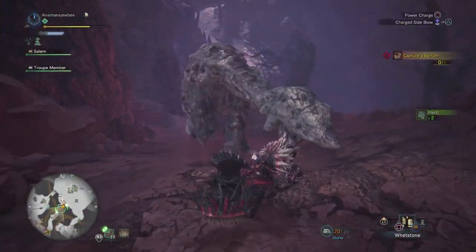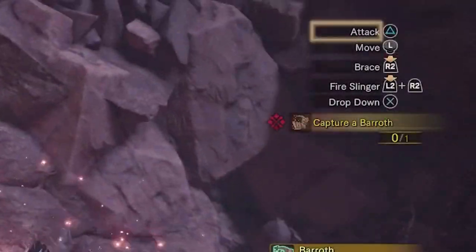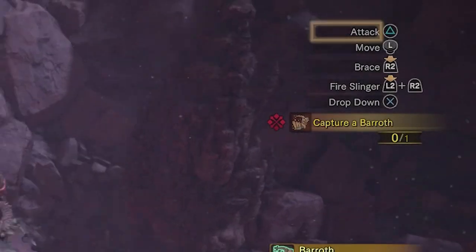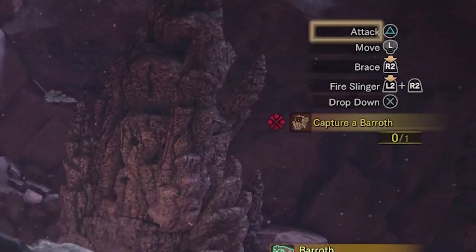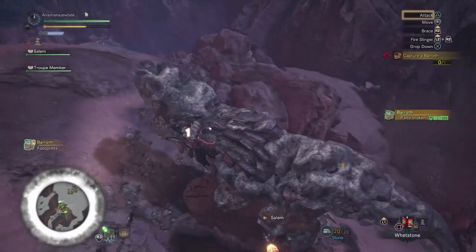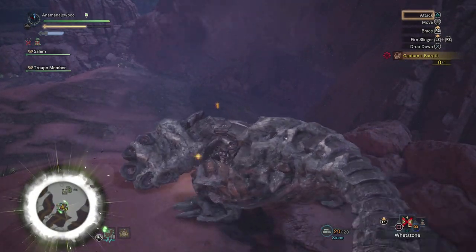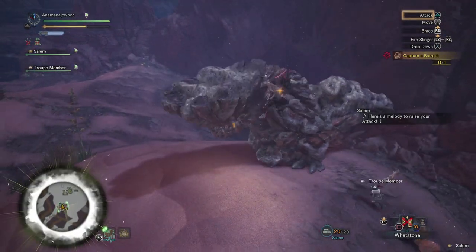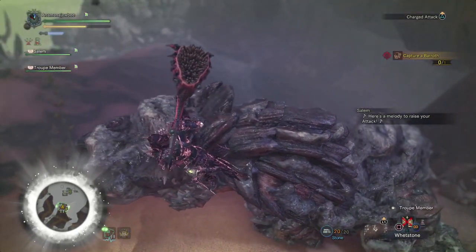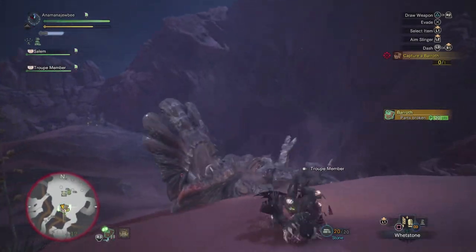Now we'll go into mounting a monster and what to actually do to control it. The biggest tip is to look at the top right corner. When it's highlighted 'Attack,' that's your green light to attack. 'Bracing' means the monster is thrashing and your stamina may drain, which can throw you off. 'Move' means the monster is about to slam you into a wall. Focus on those three cues and you'll be able to stay on, eventually getting a chance to do a charge attack.